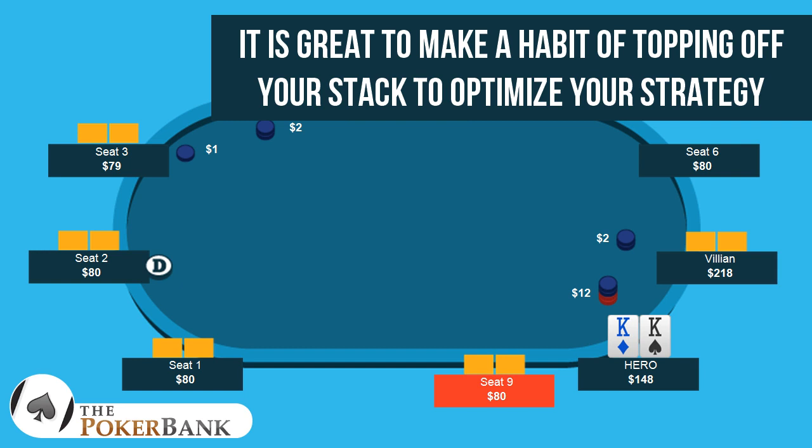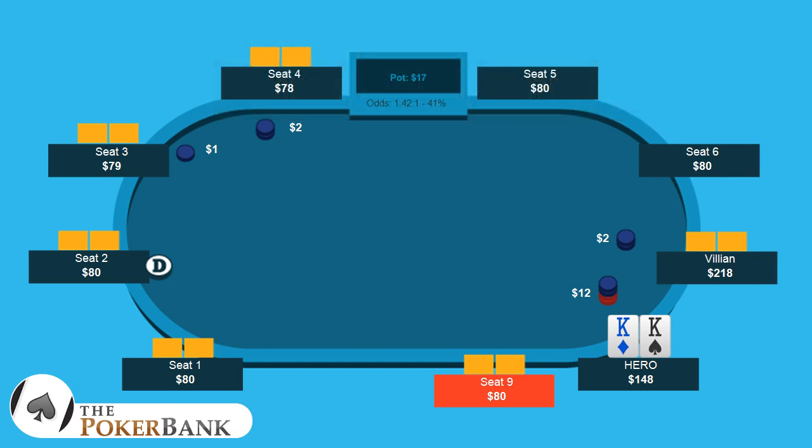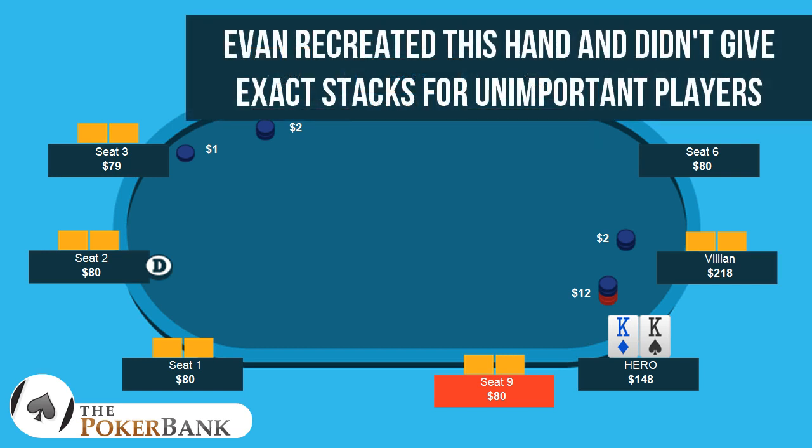First and foremost, always make sure you top off. Definitely want to make sure that you have the most amount of money where you're going to have the most flexibility going post-flop, and you're going to be able to interject your edge the absolute most over your opponent. And yes, I know you look around the table and see a bunch of $80 stacks, but that just means that when Hero was turning this into a hand history he just didn't change their stack sizes. I highly doubt everyone had $80.